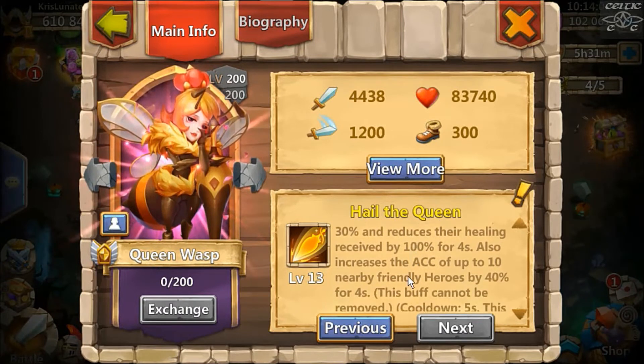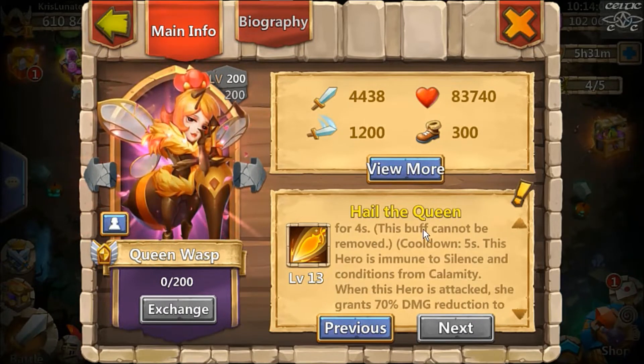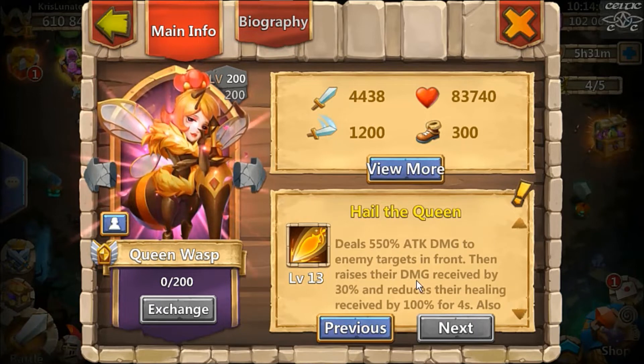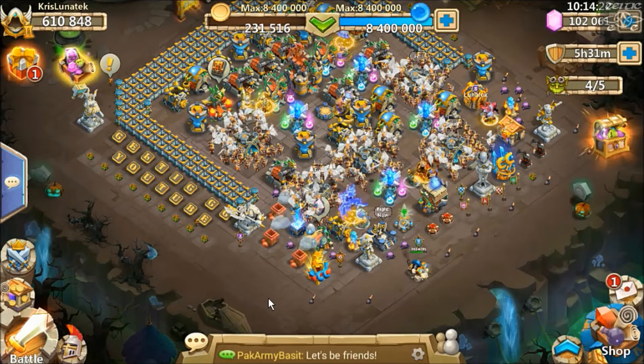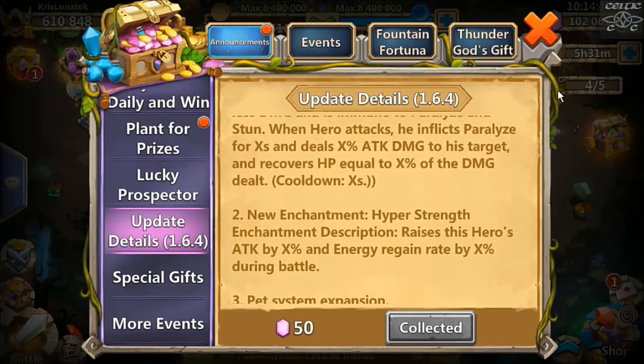When Queen Wasp is attacked, she grants 70% damage reduction to the two friendly heroes with the lowest HP for five seconds. She sounds quite good — raising damage received and reducing healing by 100% makes her a malaise hero. Combined with the accuracy buff, she could be a very good support hero, particularly strong on the base. Her HP is quite strong, though she attacks a bit slowly.